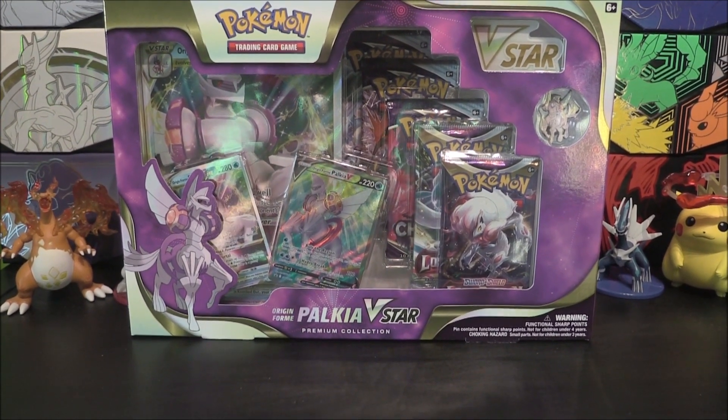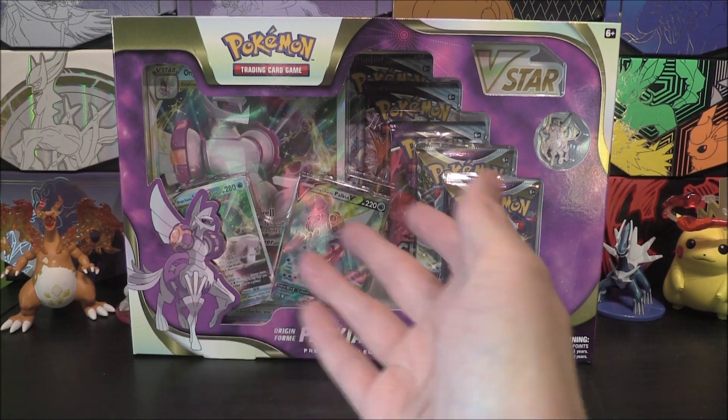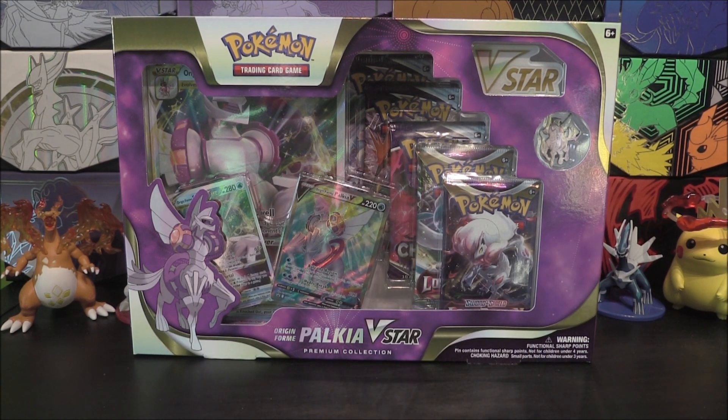If you haven't already, we have already opened up the Dialga one — go check it out, because we did get the lovely full art from that set. This one gives us the full art for Palkia, and we also get an alt art for Palkia, which I do think I prefer. I quite like seeing more of the body rather than just a head. This gives us more of the whole body — Palkia Origin Form. This does come with two Lost Origin packs and three Chilling Reign. Odd choice — why did we not just get three Astral Radiance? Not a clue.